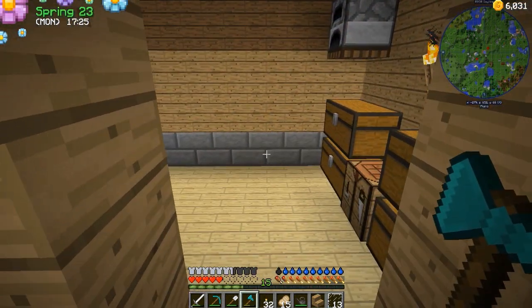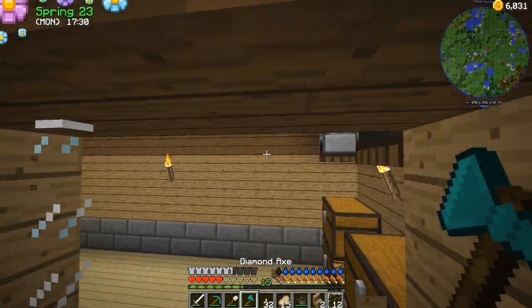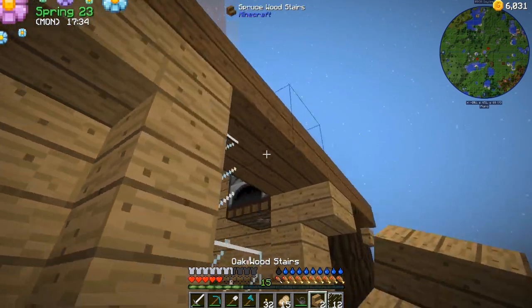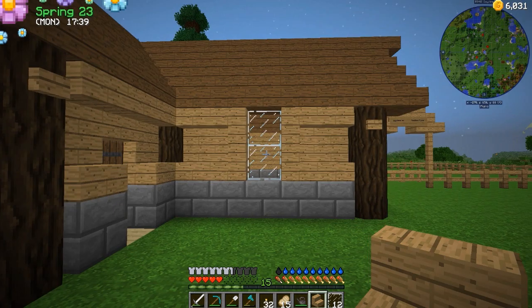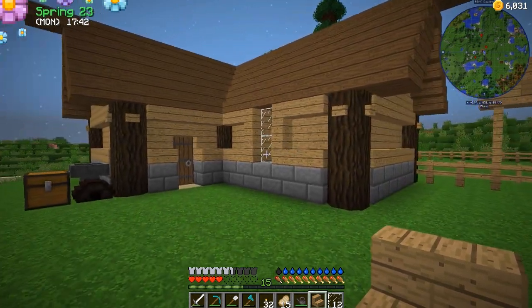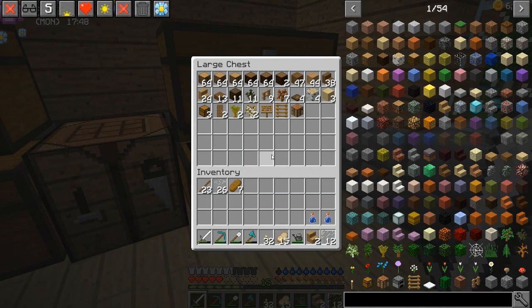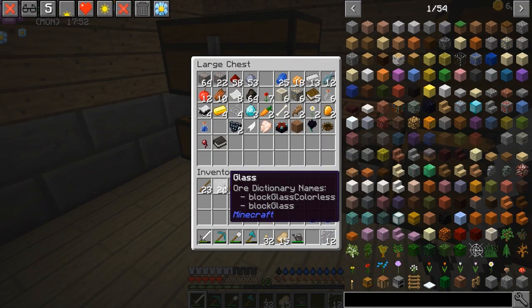What if we did a two-tall window? This is my building style, this is how I build — trial and error. I'll have to play around with that a little bit later on, but I think that might work. We just need a little bit of windows in here. I'll play around a little bit later, we got some work to do today.